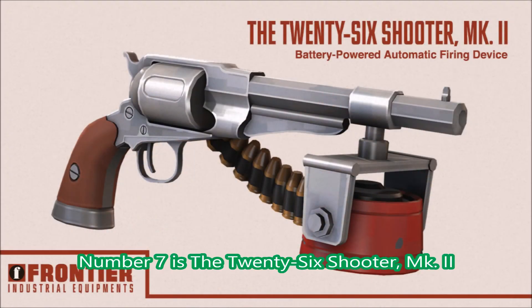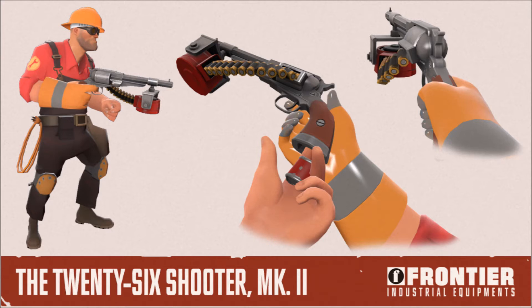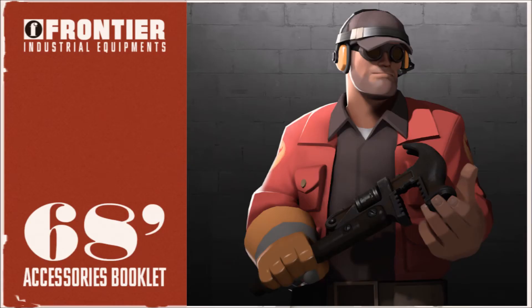The next one is another Engineer weapon: the 26 Shooter MK2. Now, this pistol looks freaking amazing — I have to admit. It's basically a little sentry gun on a revolver, and that looks pretty damn cool. There is a set for it as well. A damn good pistol. Well done on that.